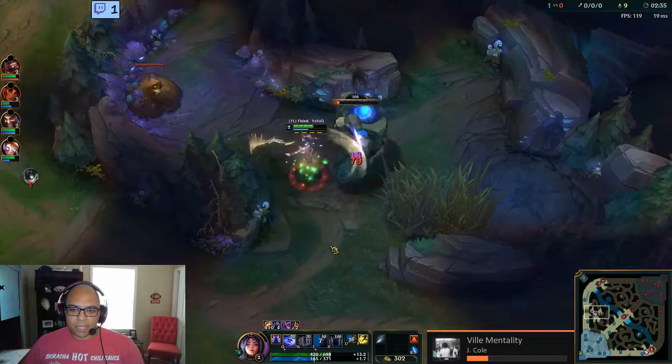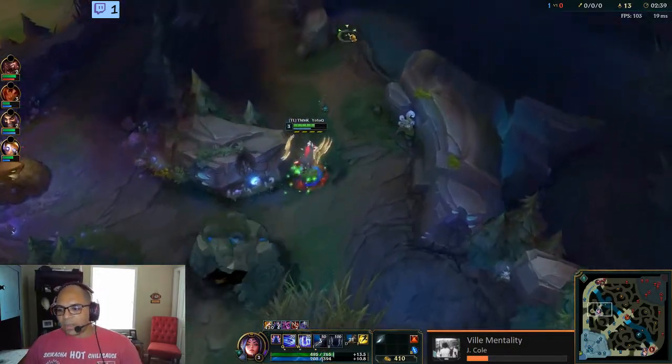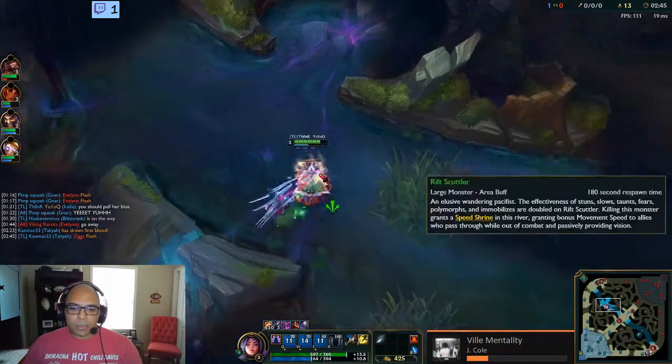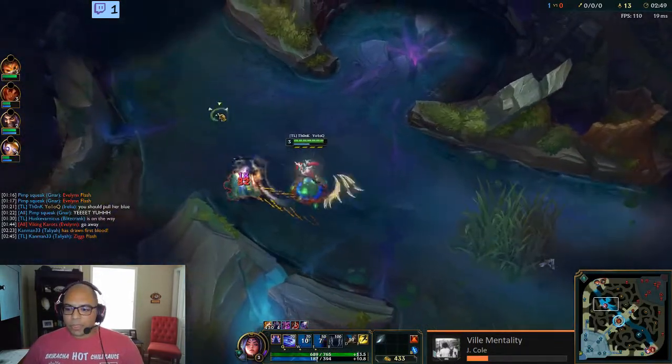Smite here for some health because I messed up my clear super hard. Then we get our W, and you can proc the passive super fast with your W — so I use my E, boom W, boom Q and I've got it. It's huge for her jungle clear.